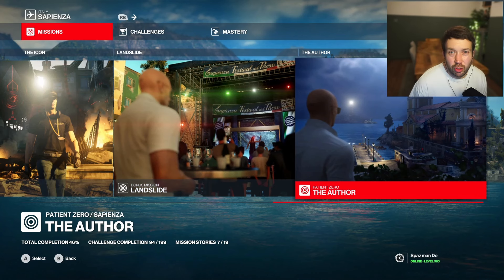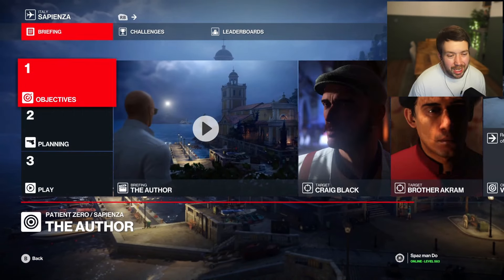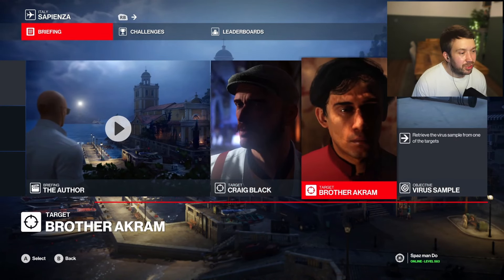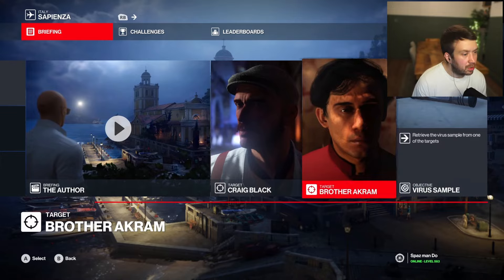That means a trip to Sapienza, but it's nighttime. We're going to Sapienza — we've got The Author to do, which involves taking out two targets: Craig Black and Brother Akram, and we've also got to pick up the virus sample. In order to do the challenge, we need to take out Craig Black in the Super Fan disguise, which we need to get first.